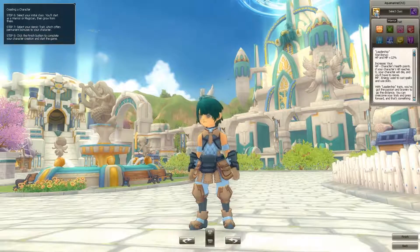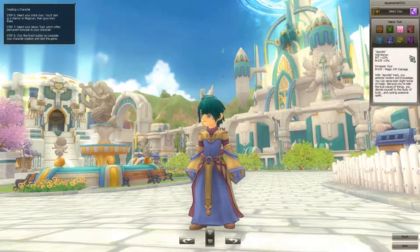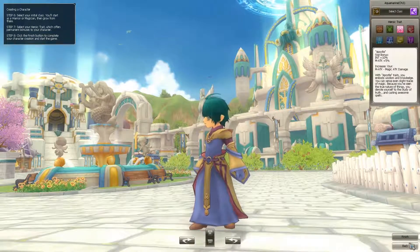Now I select the class. Magician with Heroic Trade — it increases MP and HP by 12%, defense plus 5%, elemental resistance plus 5%, intellect plus 10%, magic attack plus 5%. As a mage, that's probably the one you want. The other options include strength plus 10, agility plus 10, attack speed plus 5, luck plus 10, crit damage plus 10. We'll go with the INT and magic damage build.